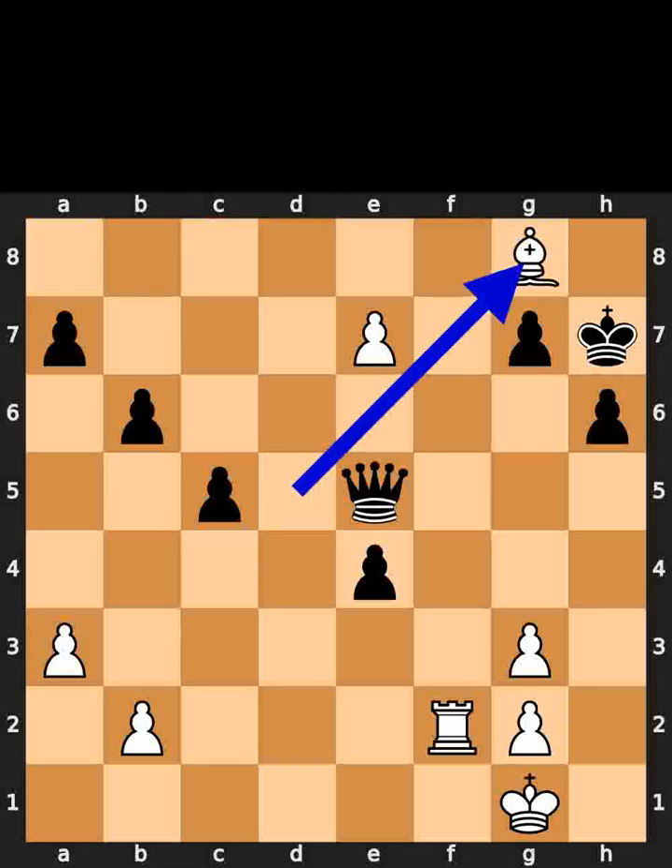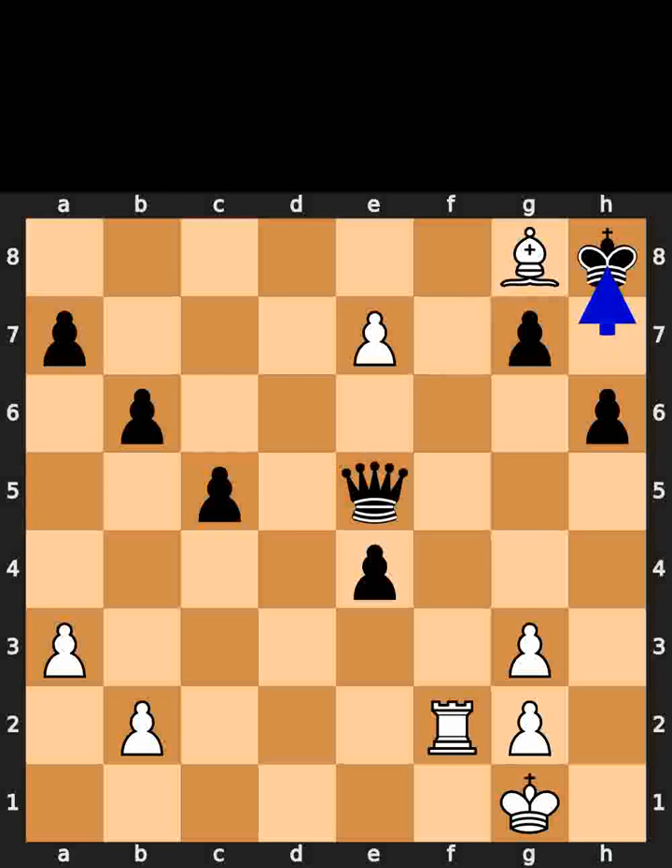White plays bishop to g8. Check. Black plays king to h8. White plays bishop to e6. If you enjoyed this video, please like and subscribe.